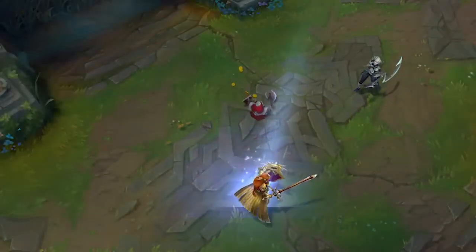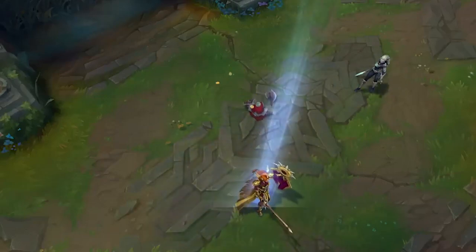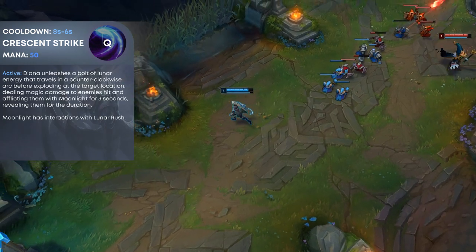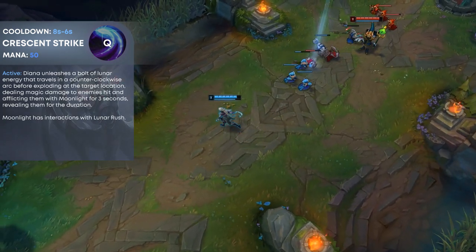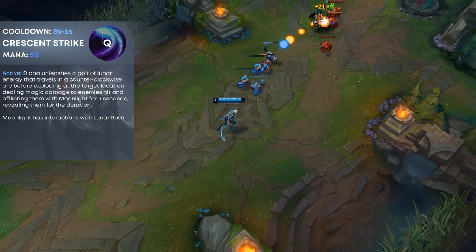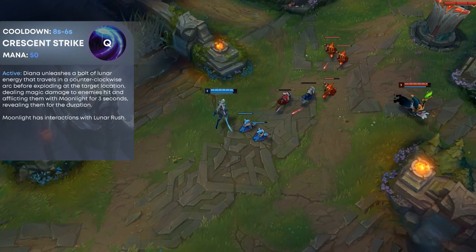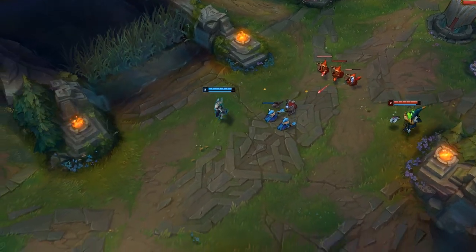Diana's Q is Crescent Strike. Diana throws a bolt of energy in a curve that goes really far in the lane, dealing magic damage and marking enemies on hit. You can use that mark for her dash ability. You can also control the distance of this ability — the only thing you can't control is the curve itself, but you can change the distance at which it curves.